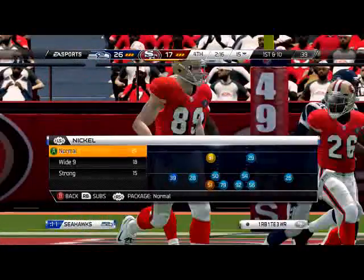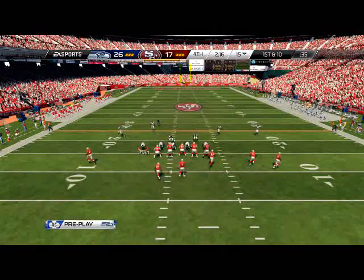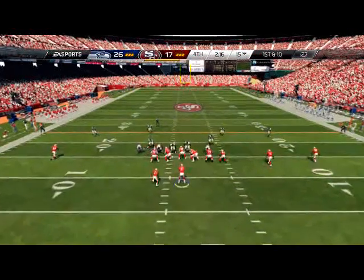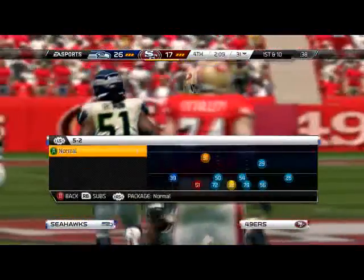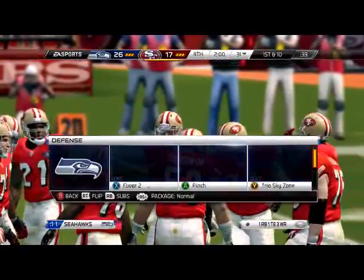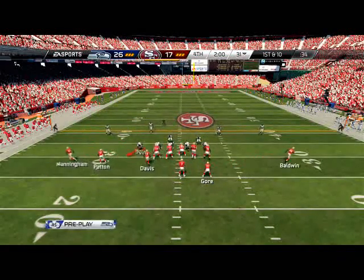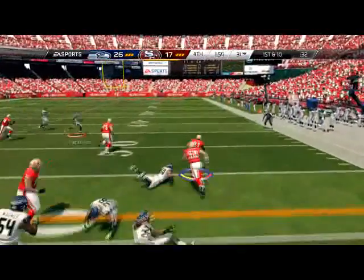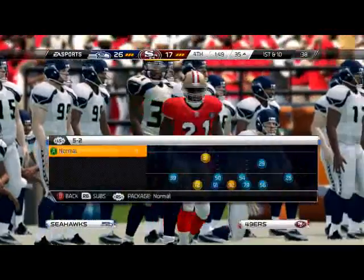5-2 D going to be the max coverage zone look. Called the engage 8 by accident. Chancellor, I need you to jar that ball loose — it's so laggy in this game. Going to the zone blitz, sending it off the right. The game gets me off the middle linebacker, lets him get a little slip screen, and of course the game does it to me again. Has he even gotten a play on me that he actually did well? This is killing me.